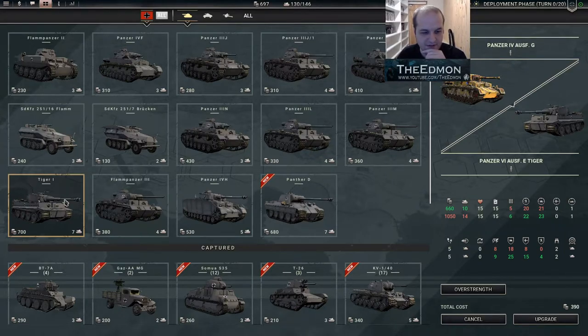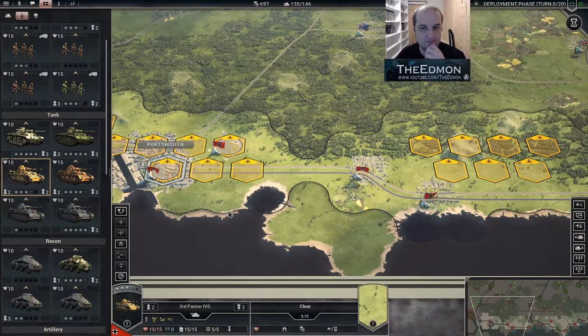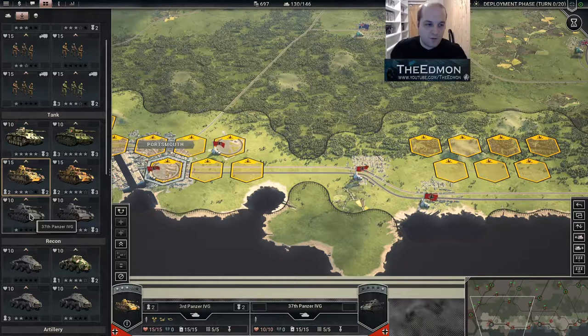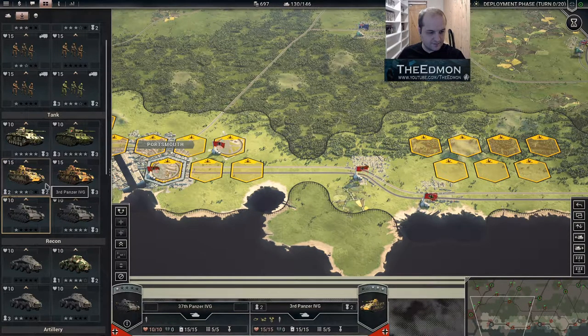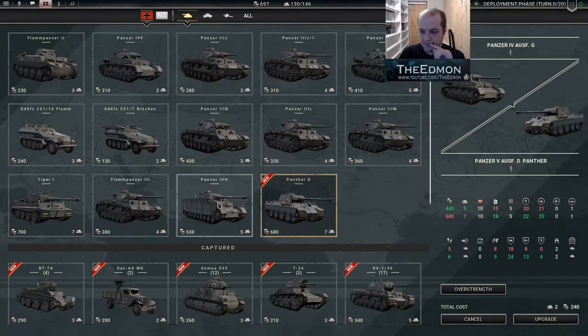Tigers are also very nice. This is zero slots, so I could just upgrade it and it wouldn't cost me anything slot-wise — apart from prestige, which I'm somewhat short on. Why would you choose the Panther D over the Tiger? It's slightly cheaper and a little bit faster, that's why.